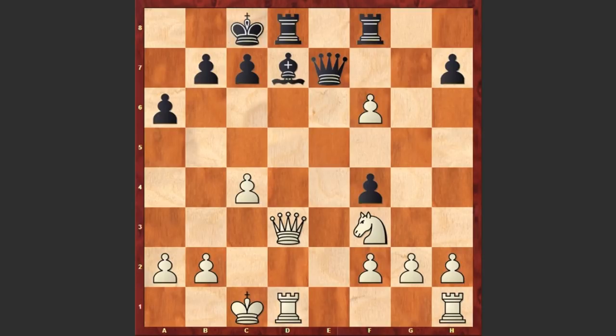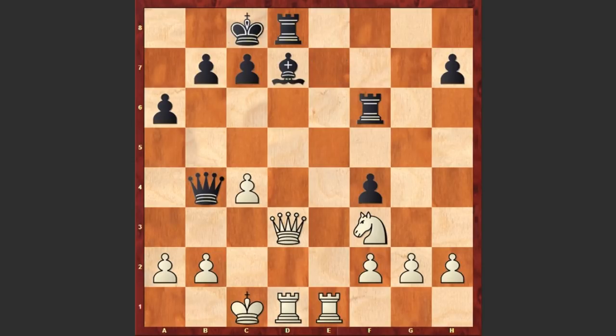We see exf6, Rxf6, Re1, and overlooking white's next threat, Alekhin played Qb4. Well, at least he should have played Qf8, but instead we see Qb4. Now you will understand the difference. In this position Paul Keres made a move and Alekhin resigned. Can you find the winning move?